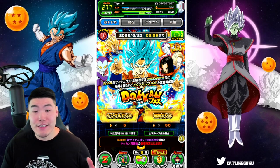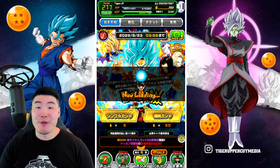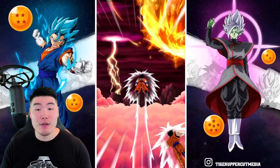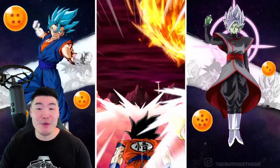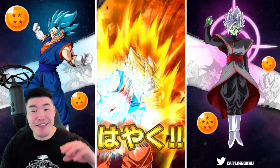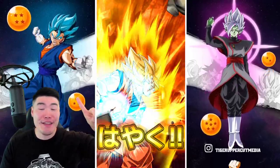With that said, let's jump in. First multi — feel free to jump in with me for a group summon. We're pulling down, we're getting a fusion. Let's go in 3, 2, 1. Let it rip.